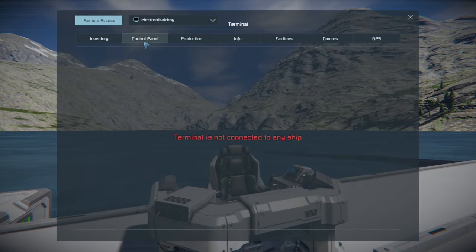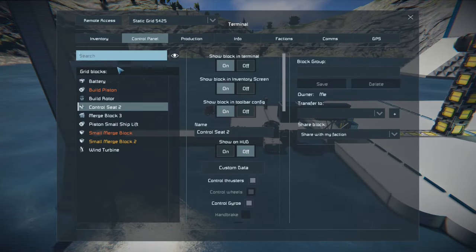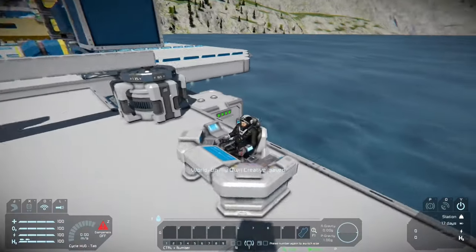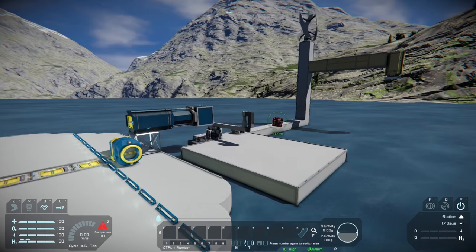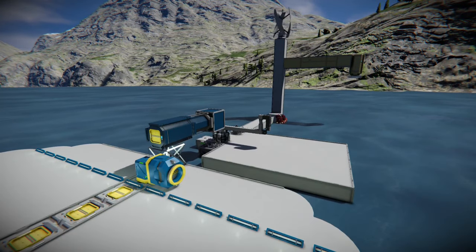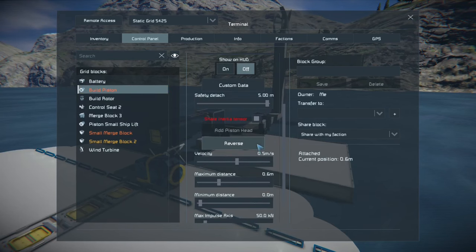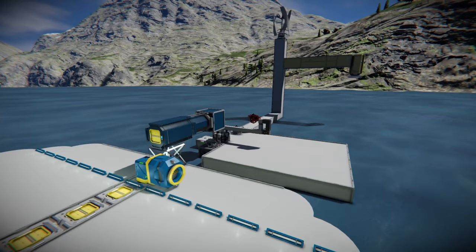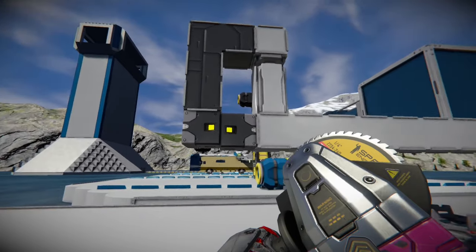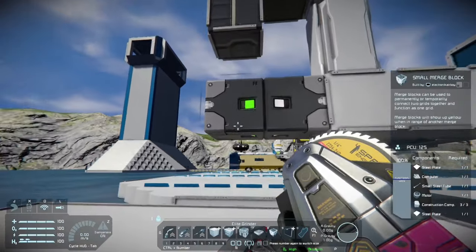We just have to wait a minute. Let's see if we can have a better viewing angle here. I can see the bug just kind of going crazy in the background. So if I go to the build piston and lower it by hitting reverse, the two merge blocks should line up. As you can see, though, it shows yellow. But as soon as we disconnect this one block, it should turn green and grab it immediately. Just like that.